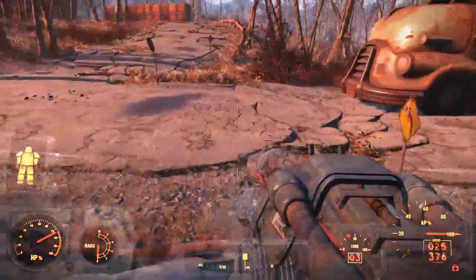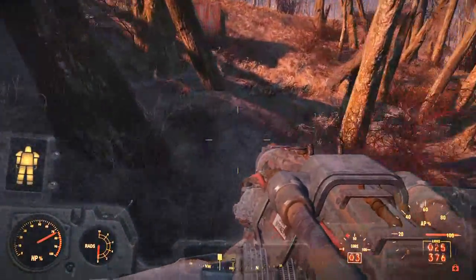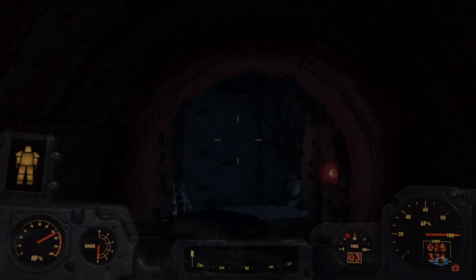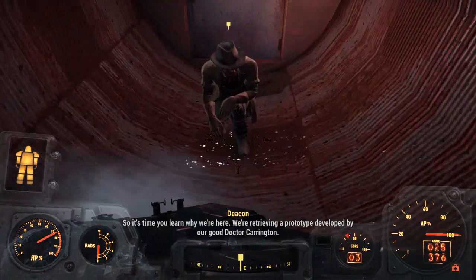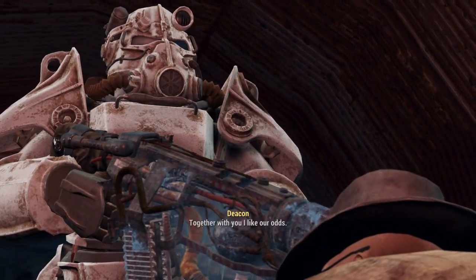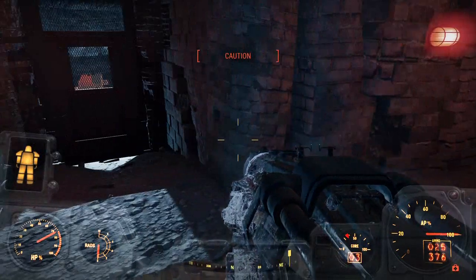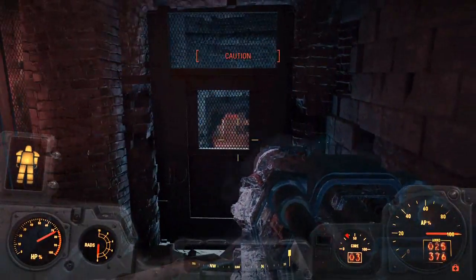That doesn't really work because you can't actually get through the elevator. Going through this way means you can be a little bit more sneaky, whereas going the other way they're a lot more alerted to you. So it's time to learn why we're here — we're retrieving a prototype. First step is to override the security.